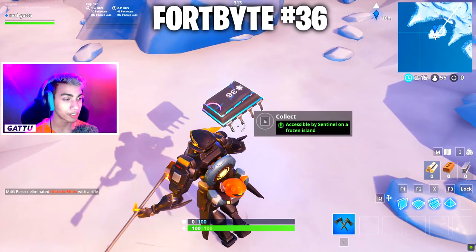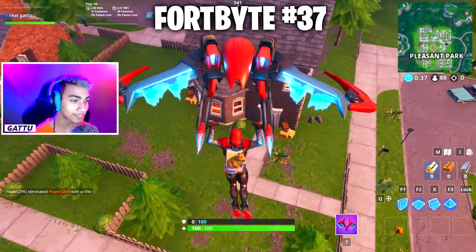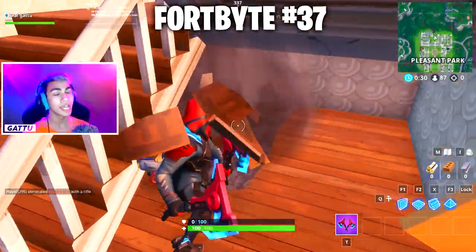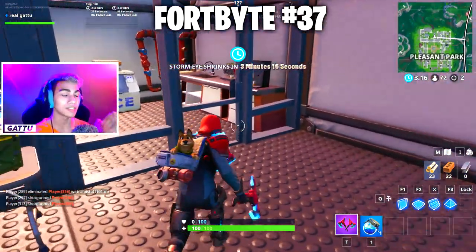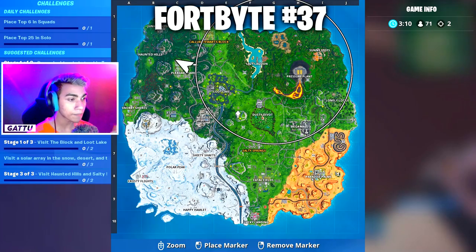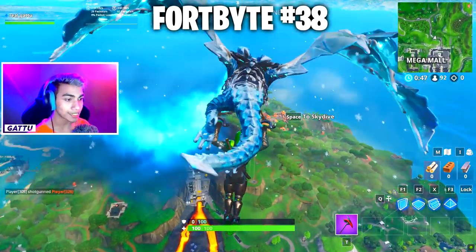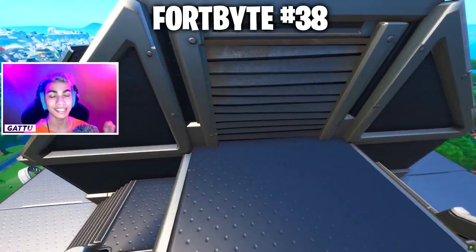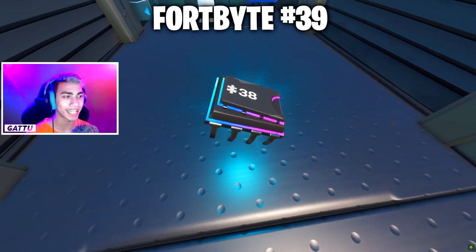Fortbyte number 37 is found inside a disaster bunker basement in Pleasant Park — drop inside the house, go straight down to the bunker, go into the small room and look to your left. Fortbyte number 38 is accessible with the Vendetta outfit at the northernmost sky platform — unlock the tier 100 skin, go to this sky platform, break it open, and collect the Fortbyte.